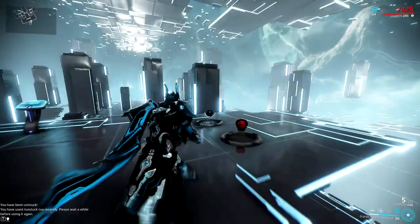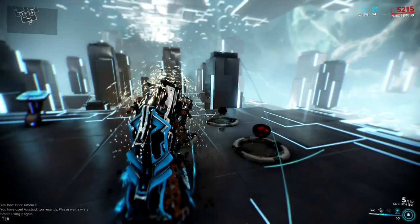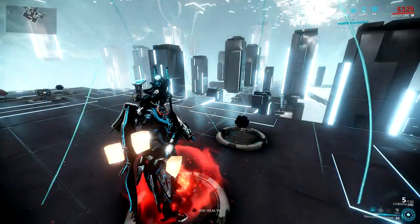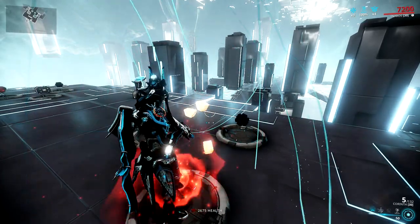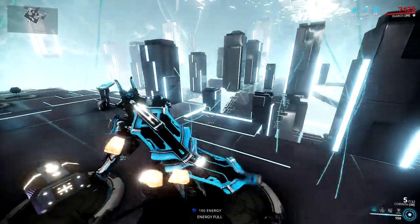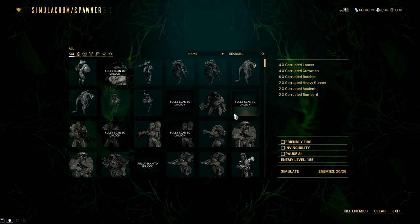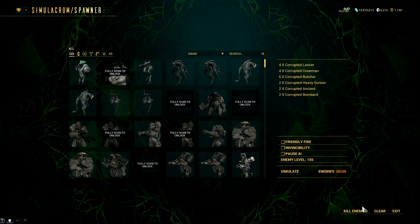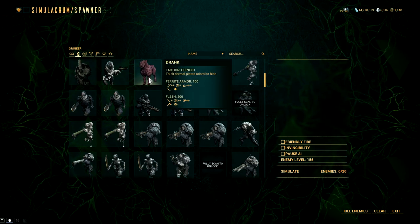I'll let you guys see this thing in action real quick. I just loaded up a bunch of butchers at level 155, just so hopefully they'll last for more than 2 seconds. This thing really shines when you're doing like survivals and stuff like that because you have large mobs and you can build up your combo multiplier. Aw, didn't save — sorry about that, give me one second — load the butchers in again.